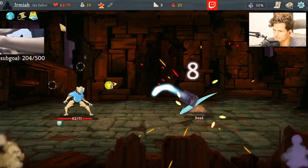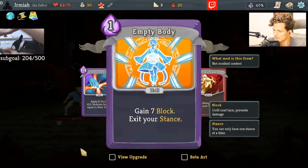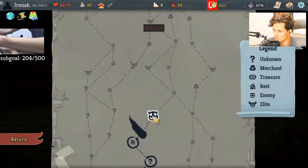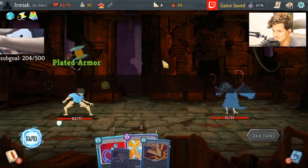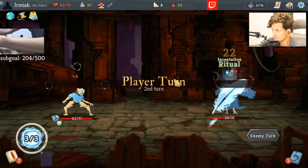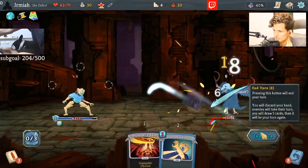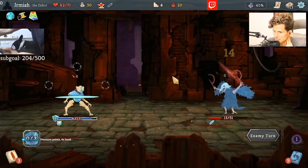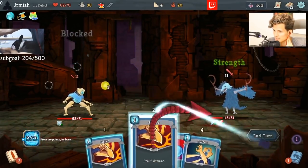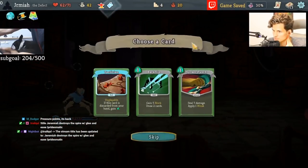We're going to save a lot of life with Thread and Needle, so that should allow us to go for a lot of these. Empty Body is pretty good — it's a good block card, and the fact that it exits your stances can lead to some interesting cards such as Wrath Form and Calm and stuff. I'm really excited about that. Empty Body is a good speculative card that, even if it doesn't necessarily pay off, is still a decent block card early.